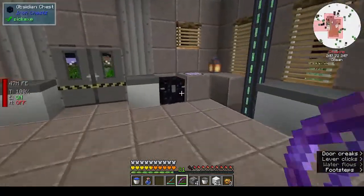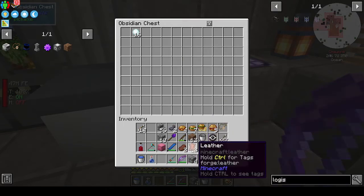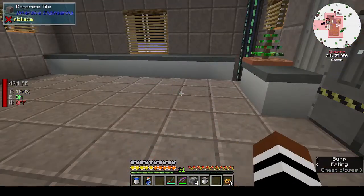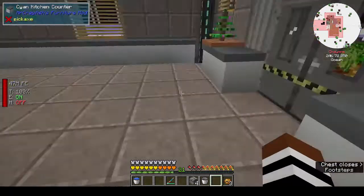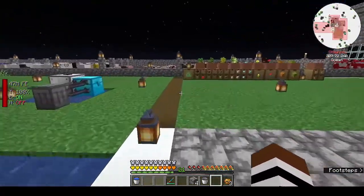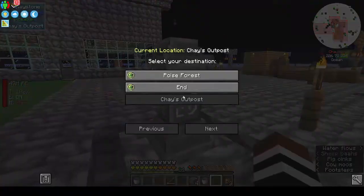Let's go back - we want to get to the nether at some point, but today we want to finish with the End. Snow block, the gluttony charm - let's leave that there for now. Anything else? We can put that back. The gluttony charm works if it's in your inventory, that's interesting. And that's my bow. Maybe we shouldn't have gotten rid of the bows - doesn't matter, we can always make a bow. I would love it if we got an infinity book. Let's go back to the End, Poise Forest.